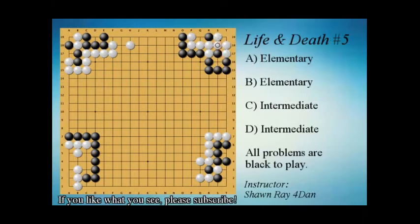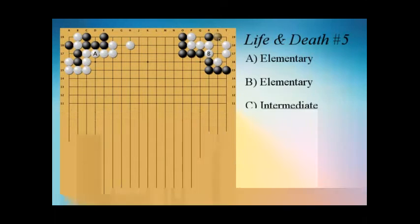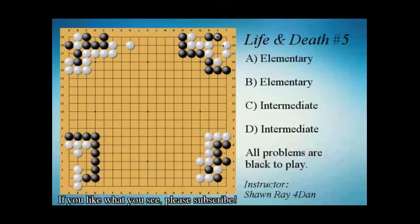Even if we capture, white is still alive. So let's try playing our opponent's move as our own move. If we play here first, then when white tries to make the eye we can simply take it — this is a dead shape. And if white tries to increase the eye space, we play here, and this shape is also dead. It may look like seki, but because of R16 we can play an atari later. White must connect, and this is now a dead shape.